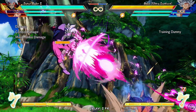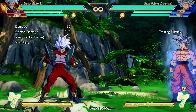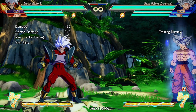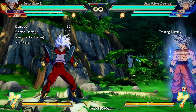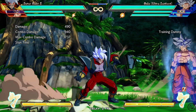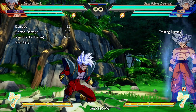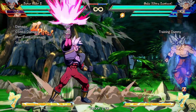This Ki Blast is actually a big part of Super Baby's neutral. From the couple matches I already played with Super Baby, it was clear you need a bit of time and space to set this up. He is some kind of variation of a setup character and a zoner — he needs his space and time to set up his gimmicks.